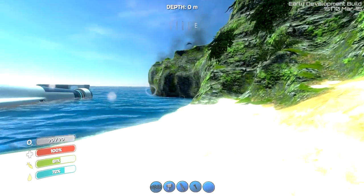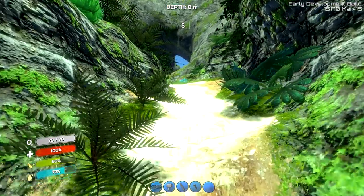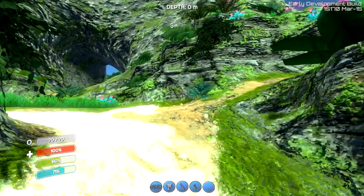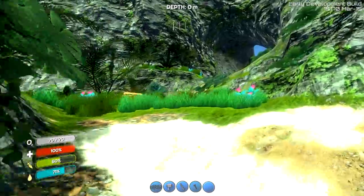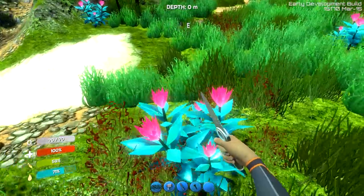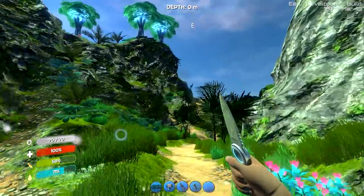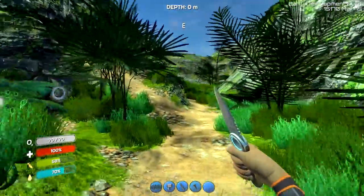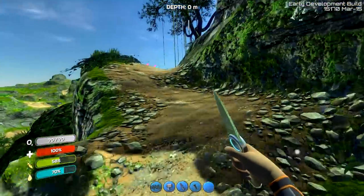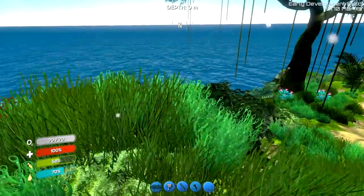Wow. Now, one thing I remember is that they said there was only one landmass in the game. But there was actually another one I found during my ill-fated adventure — it was in the radiation zone by the ship, an island with weird shaped rocks, though it wasn't nearly as big as this. This is pretty incredible. None of these are clickable — oh, I can get my knife out. This place is huge!